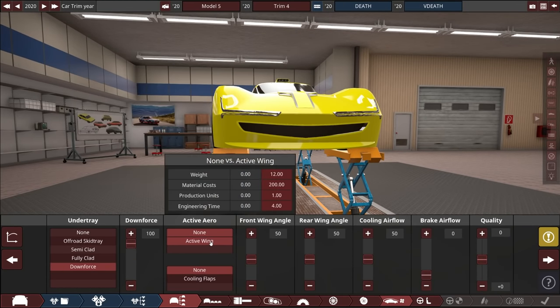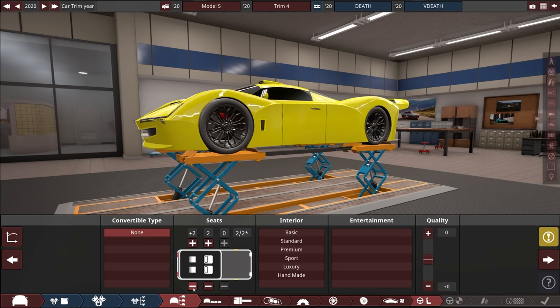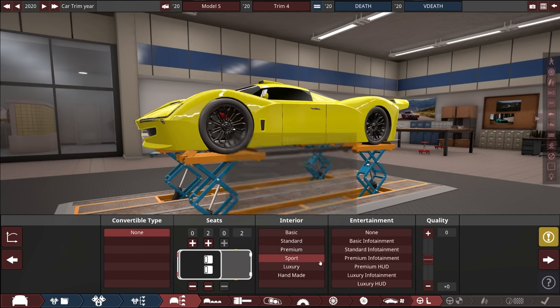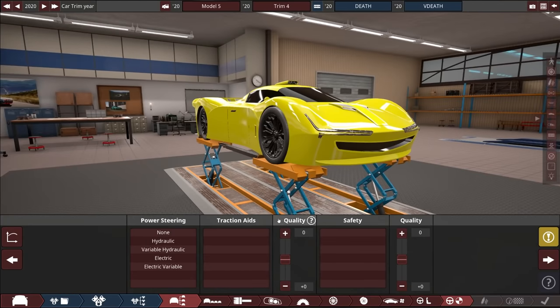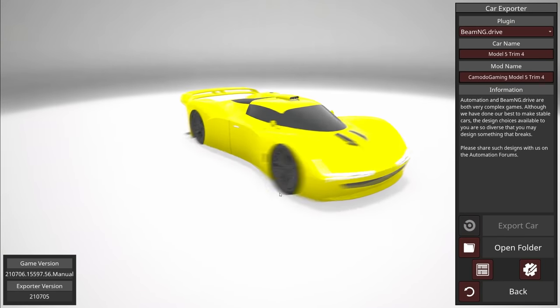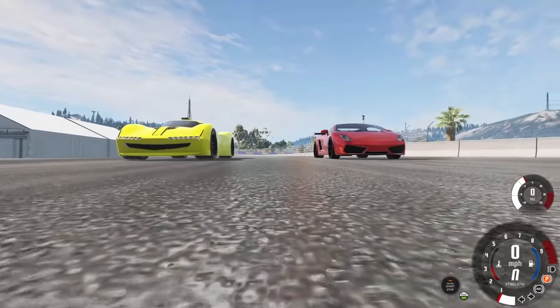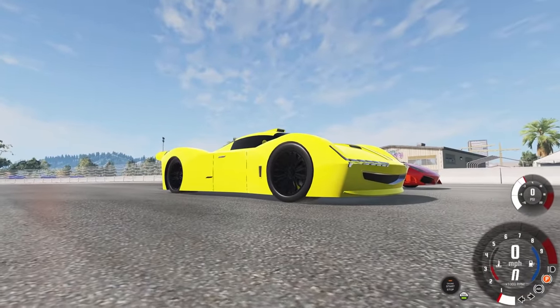Under tray we want full downforce, maximum downforce - but we don't want that much drag. Let's try to find a happy medium, maybe about 70 on that. No convertible, only two seats. We want a sport interior and a luxury HUD. So we have our car here - it's already saying it's not comfortable to drive, but I don't care, it's not supposed to be comfortable. Let's export this. I'm still a little worried about the engine, but we're gonna give death a try. Here is the banana.